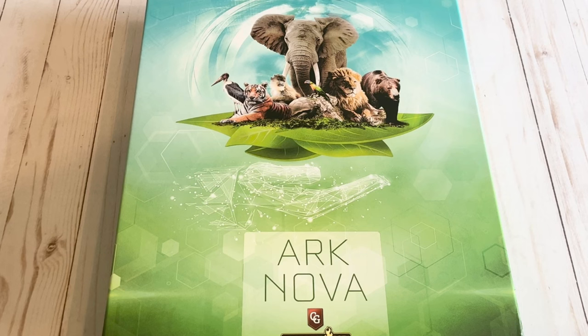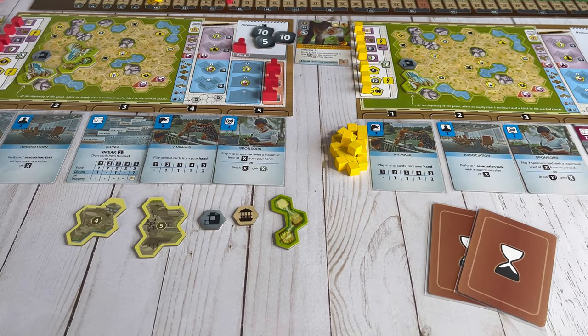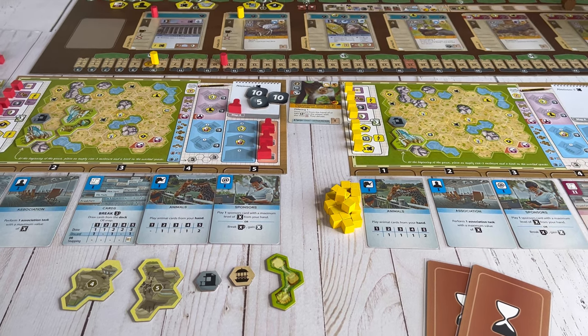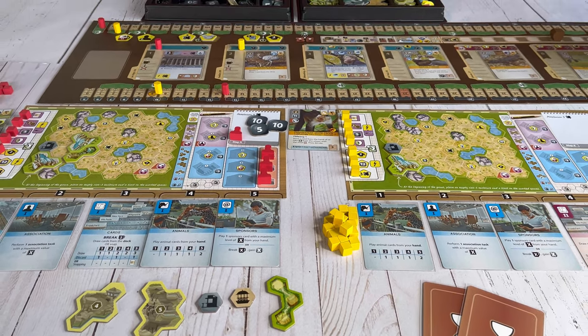In Ark Nova, one to four players are trying to construct the most successful scientifically engineered zoo. The player whose zoo has the highest combination of appeal and conservation points when the end of game is triggered wins the game.